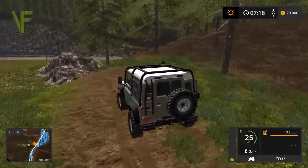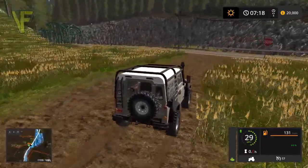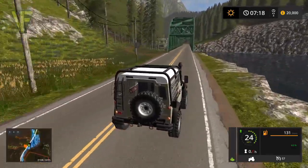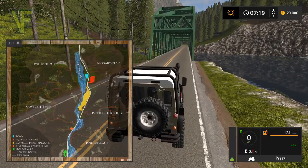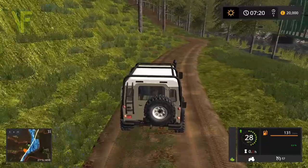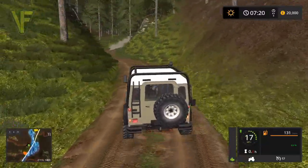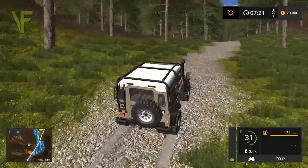I've not seen a forestry map on this kind of level for FS17 yet, I really haven't. Looking at the map this heads off up into here, so we are going to head up onto Sawtooth Mountain and hopefully come out at the top end of Crow Lake. I like the names — the names are very American. I think I'd want some sort of pickup truck, maybe a big Ford or something on this map.